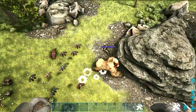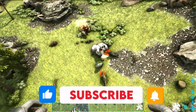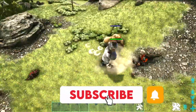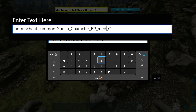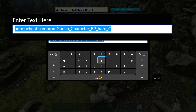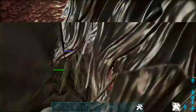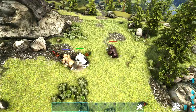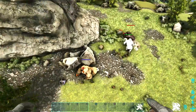And there you have it — that is the beta version, as you can tell by the blue health bar. They're all having a battle with trikes and stuff, really cool! For the alpha version, it's very easy again — go back into the code and change the word 'medium' to 'hard'. So it should read: admin cheat [space] summon [space] Gorilla_Character_BP_Hard_C. And boom, we're spawning the alpha version, indicated by the red health bar.